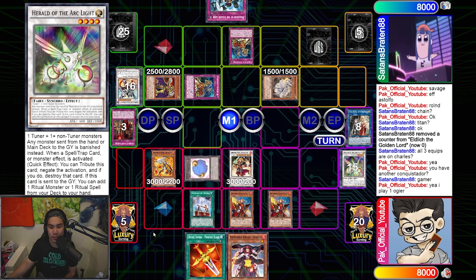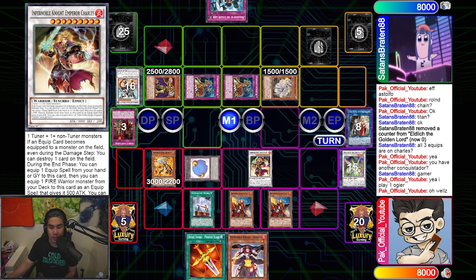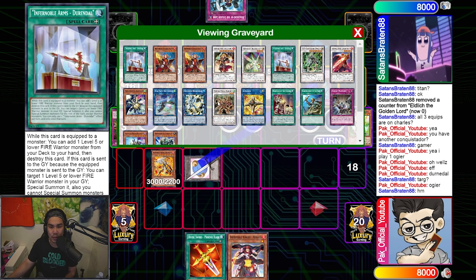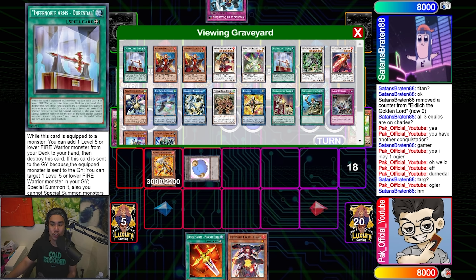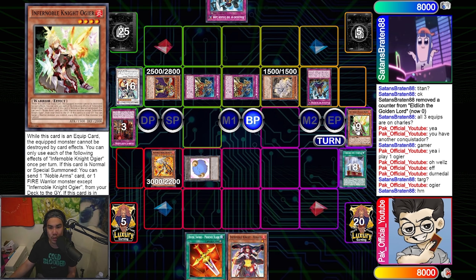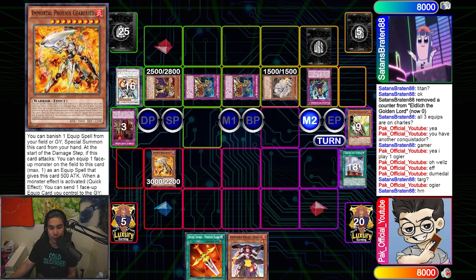He goes Conquistador to pop my Charles. I activate Durandal's effect — its secondary effect says that if the equipped monster is sent to the graveyard and Durandal is sent to the graveyard as a result, I can reborn any level five or lower Fire Warrior monster in my graveyard, but then I'm locked into Warriors. I targeted my Ogier, but he chains Hakuerl to it so I don't get the monster reborn. That's okay — he attacks the token and has no way to out the Geerfreed.